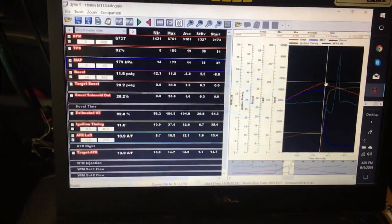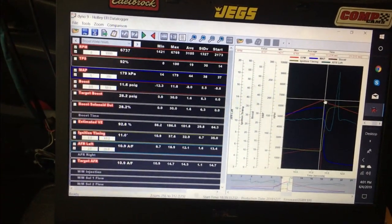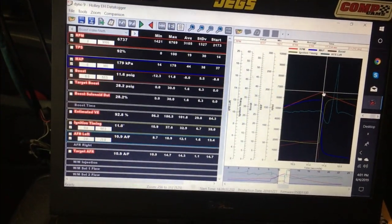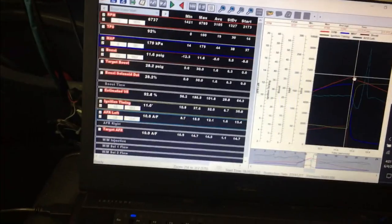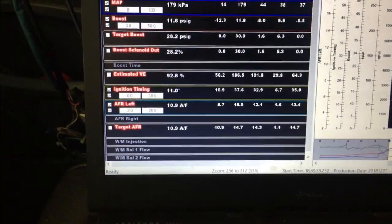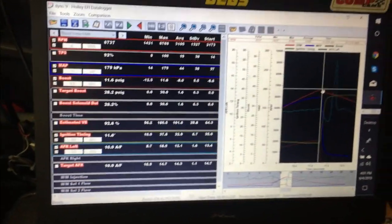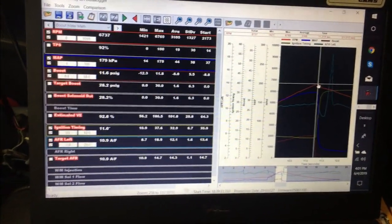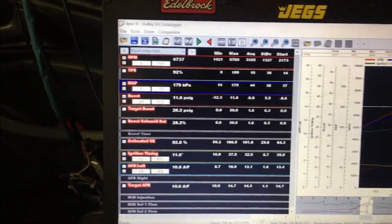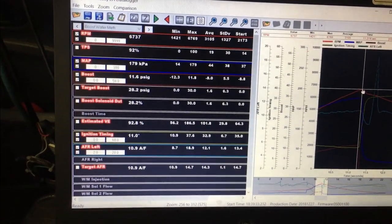After that pull I've got the duty cycle turned up to about 30%. Looking at the top of the run, we're at about 10.9 AFR and 11 degrees of timing — still keeping it conservative, not trying to grenade anything. This is a street car; he's gonna be taking it on the Power Tour this week, so I'm trying to keep it safe. We've got 11.6 psi on our boost at 28.2% duty cycle.